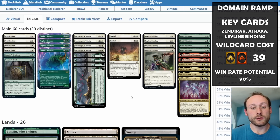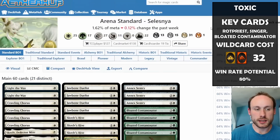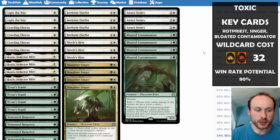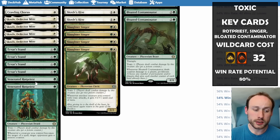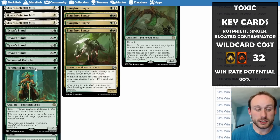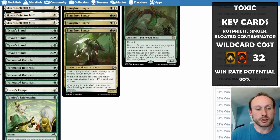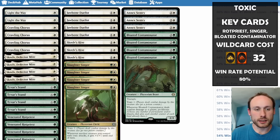If you're able to use Etali to steal the opponent's Atraxa, it's going to do huge things. Really powerful deck. Moving on to number eight — a much cheaper deck: Selesnya Poison or Toxic. The most important card is Venerated Rotpriest, because whenever a creature you control becomes the target of a spell, the opponent gets a poison counter. So you can use Rotpriest and protect your creatures without even necessarily needing to attack.